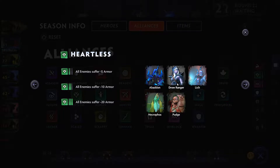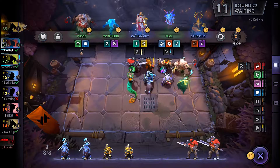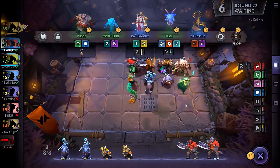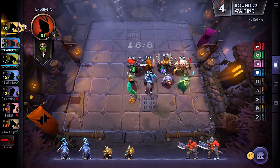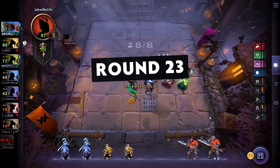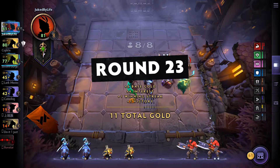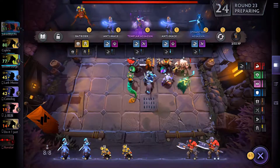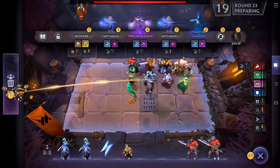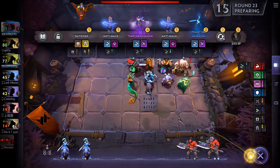Drow would increase the damage of Luna. We could go Abaddon Drow, or Abaddon Lich. Because we do have one Knight, the Abaddon wouldn't be wasted. It's sad because I've passed a couple of Abaddons already. We haven't gotten a Disruptor yet, so our fourth Brawny unit might not happen. If I see it, I'll probably pick it up. Well, there's another Troll — okay, I think Trolls are out at this point. No more Trolls.